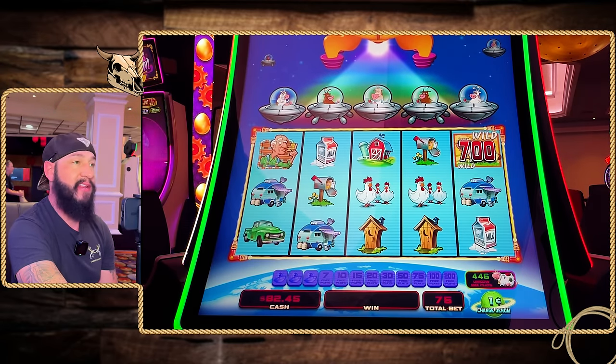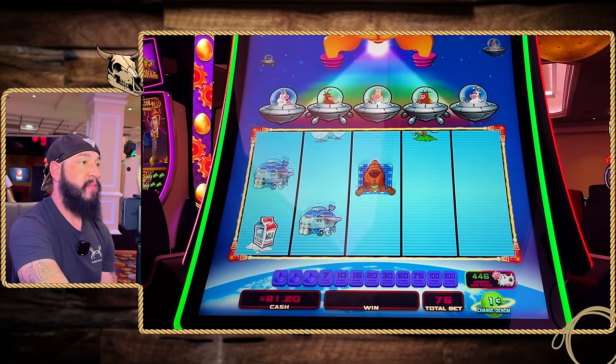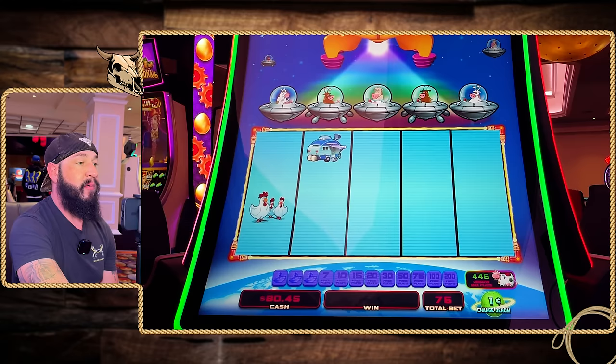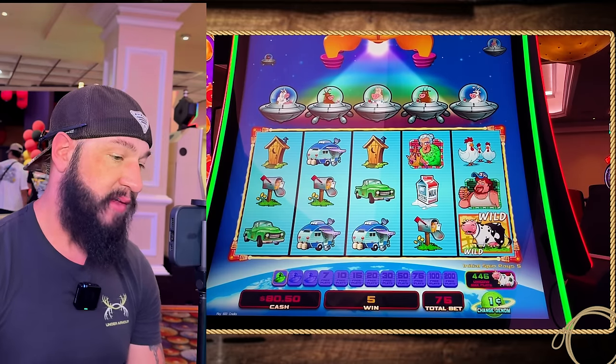We're not getting anything — come on Planet Moolah. We're at $80 in the machine now. We've been playing about 15 minutes on minimum bet and have been pretty sustained — only down about $20 after 15 minutes of play. That's pretty good. I kind of want to kick it up a notch, so I'm going to raise it to a $3 bet — still on penny denom — and see if we can land a bonus.